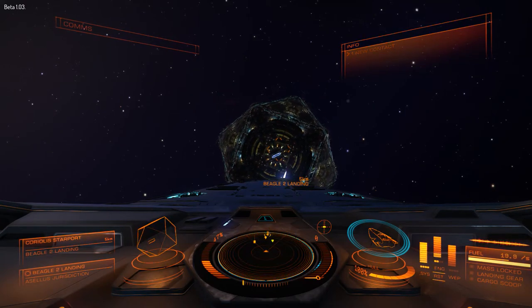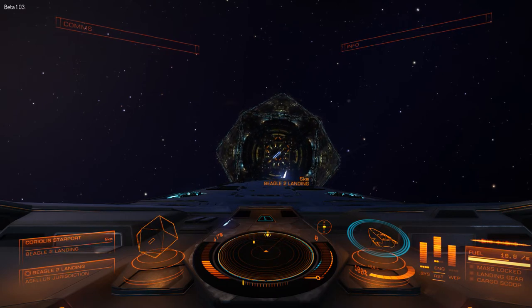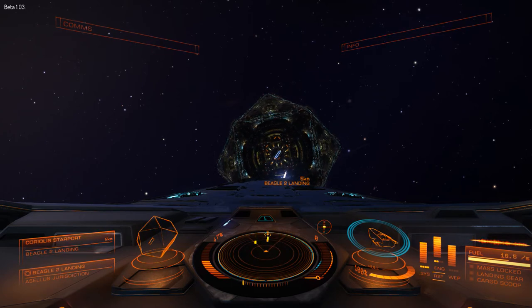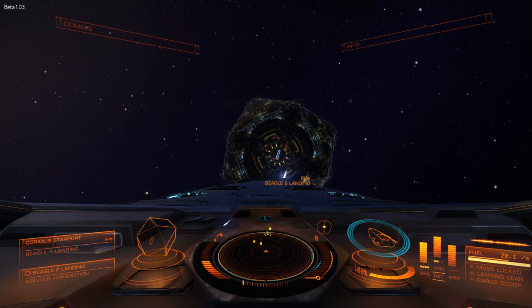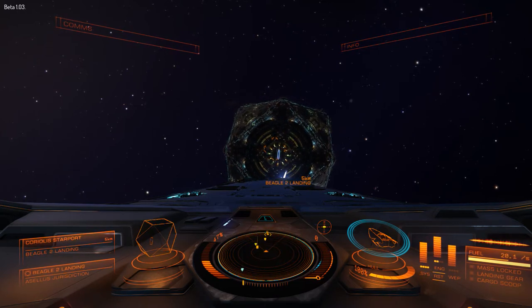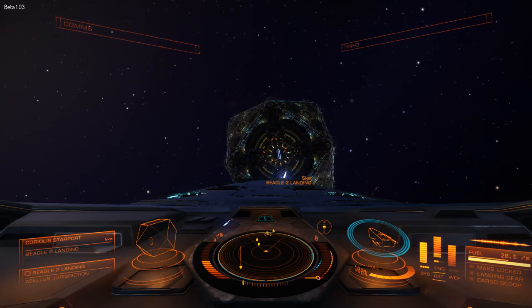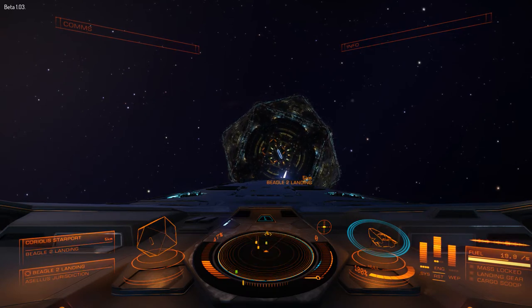I'm going to give you a quick demonstration of the problems in docking, in this case an Anaconda. When you've flown around a lot, you will have had some near-misses with Anacondas, and especially Type 9s, because we are massive. The Type 9 in particular.